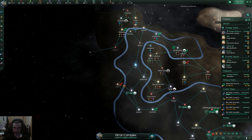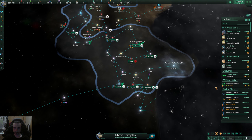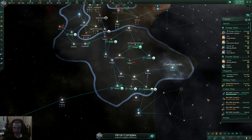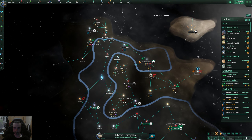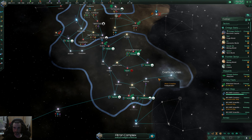We'll have to clear out that black hole eventually but we'll have it sealed off on our borders hopefully, and be able to get our matter decompressor towards end game for that sweet sweet mineral production.